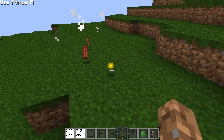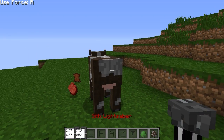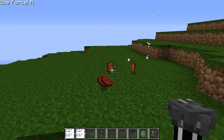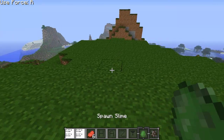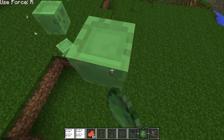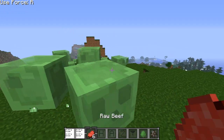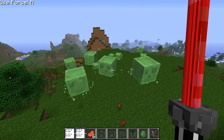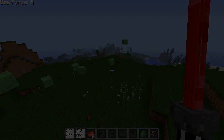I wonder what it will do if we don't have our lightsaber out — it might not do as much damage. So we have nothing, no little saber, and it's still a one-hit. That should be updated as well. Like I said, it's still a work in progress. So let's go ahead and try out the force here — that's probably one of the coolest parts to this mod, and it's really fun to do with slimes for some reason. I'm going to put down a ton of them. How it works is you just pull out your lightsaber and then it's a right-click option, so when you right-click, wherever the particles appear is where it will fire the mobs.